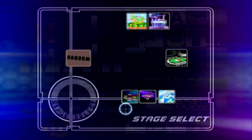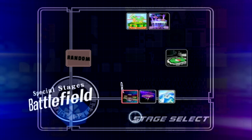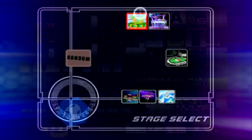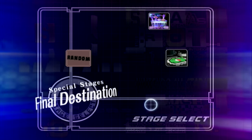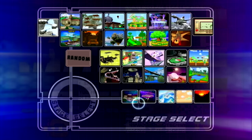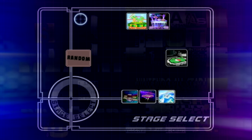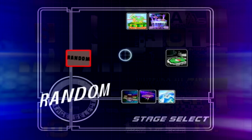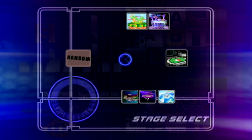Coming over here to the stage select, you'll notice that the thing is completely blank. You can use this to stage strike — when you press X, it bans a stage, getting rid of it completely. You can get rid of all of them, and then pressing Z brings all of the stages back. It's nice because that way you aren't distracted by all the other stages — you just have the stages you want to play on. And like I said, with frozen mode, if you press Y on the stage select screen you can load up frozen mode, so we won't have any transformations on Pokemon Stadium.